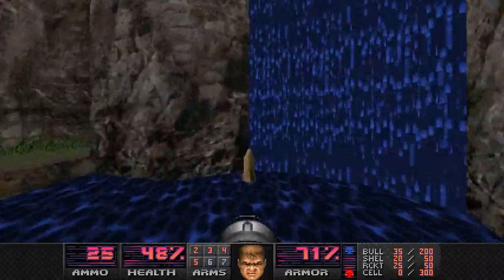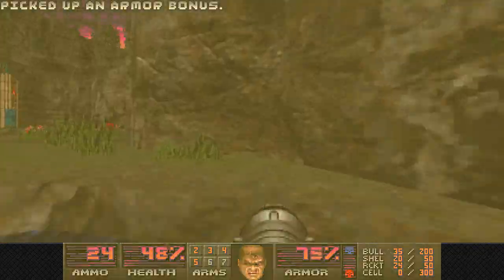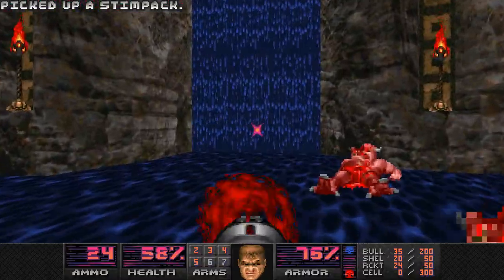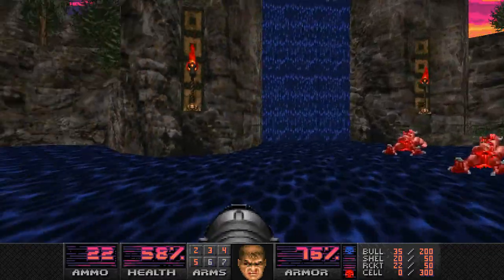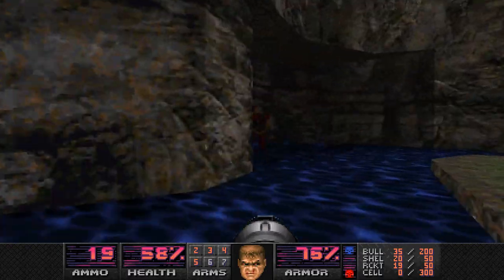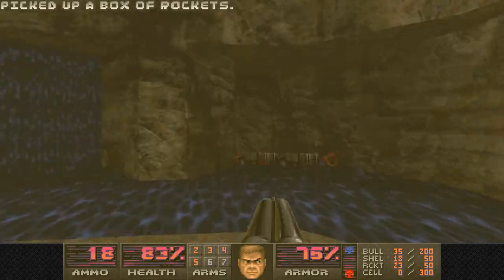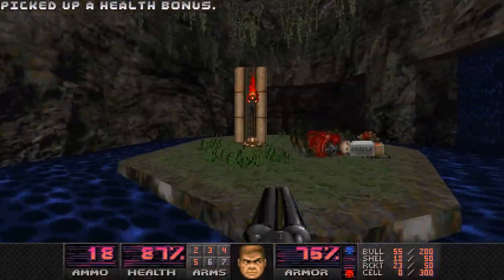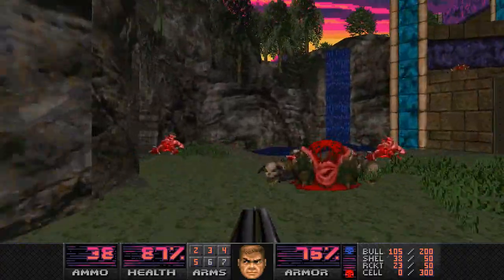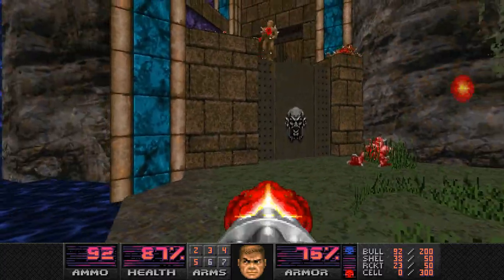Behind this waterfall there are Arachnotrons, and if you just try to hang around the middle during that encounter, they'll make you regret it. That's also where the switch you need to click is. That unlocks the elevator that can get you out of here, and it will also open up the passageway to the yellow key, which turns into kind of a mess.